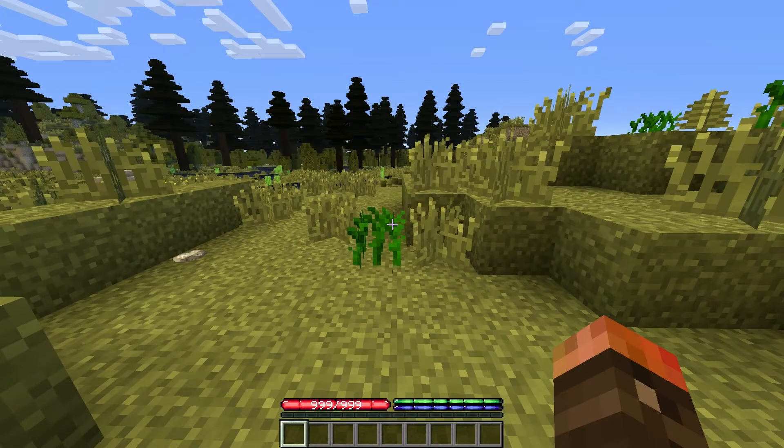When starting a new world, the first thing that will stand out to you is the UI, or user interface. To start with, there are three different colored bars. The red and green bars are the health and food meters respectively. However, the blue meter underneath tells you your thirst, which you have to monitor too.